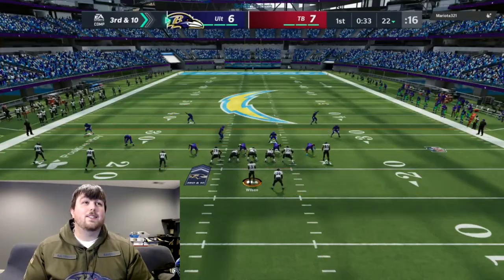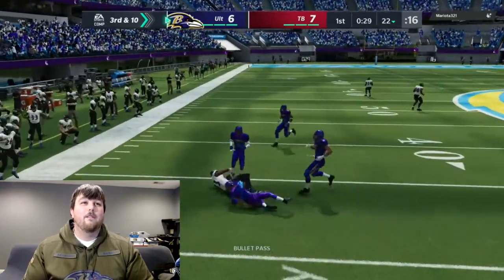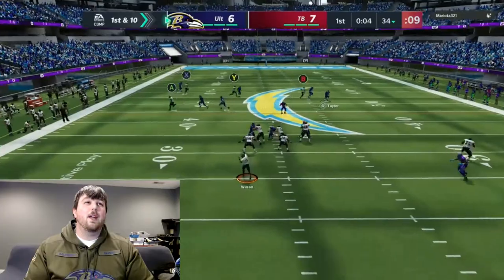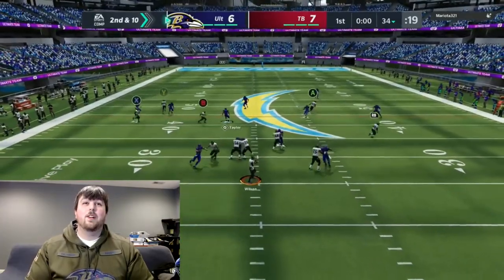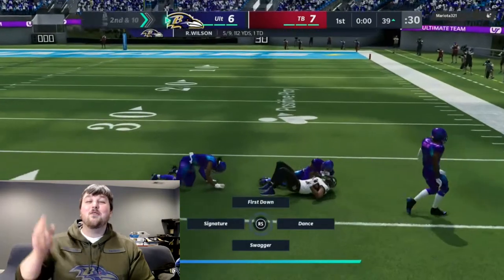We're sending Stefon Diggs on a post — let's see what he gets going. Darren Waller is wide open again, first down. I don't know, guys — Darren Waller has just been getting super freaking open constantly. We look at Darren Waller again and there we go — Waller, first down.